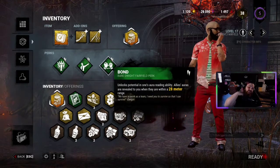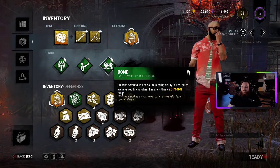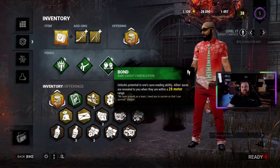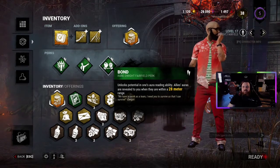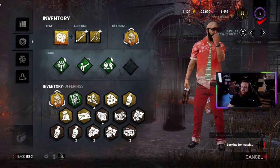And then Bond, which is one of my favorite perks in the game. It lets you see the auras of other survivors nearby you. It's kind of replaceable with Empathy — that's a Claudette perk that lets you see people from range — but I think Bond's really solid if you want to see everybody, not just injured people. It's really nice for finding your allies. So we're going to ready up, we'll see you over there in the match.